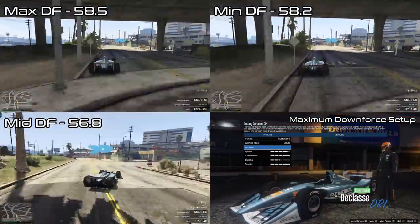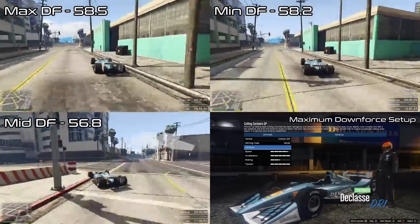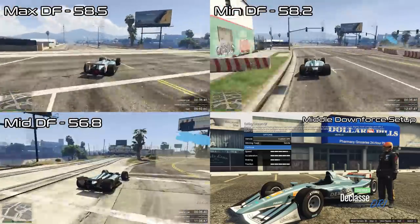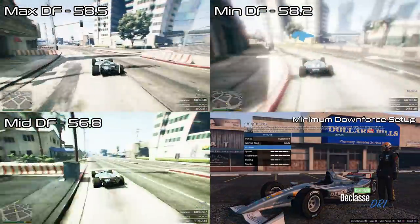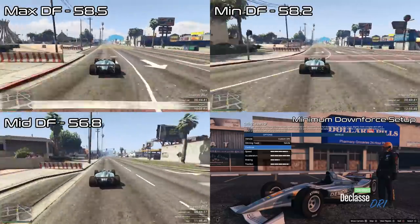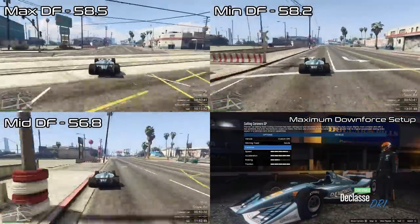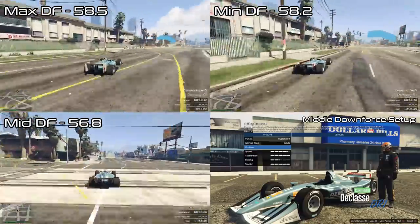And despite the BR8 clearly being the king, I actually enjoyed driving the DR1 and R88 in their low downforce setups the most out of all of these vehicles and all of their setups. They were the only two vehicles where I actually had to do some braking and couldn't take most corners flat out due to their lack of grip, and their higher top speeds because of that made them frankly more fun. Taking every corner flat out gets very old very quick, and doesn't really lead to very good racing.